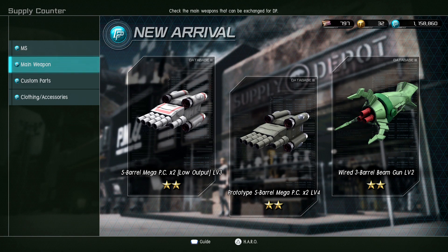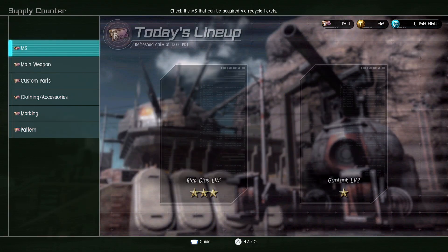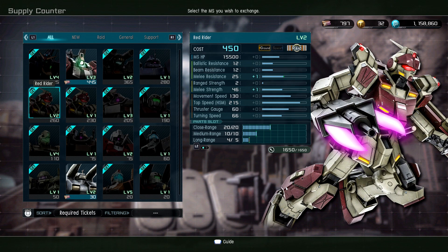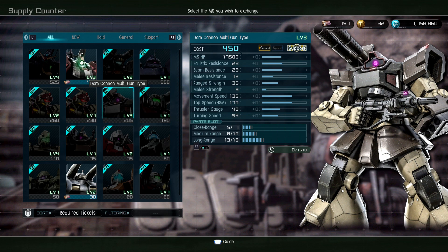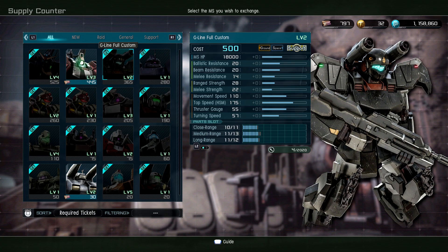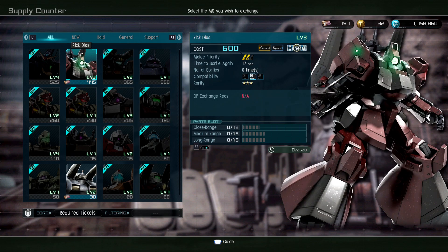Let's use the recycle shop — I'll exchange just about anything for recycle tickets. In the current supply materials we've got Red Rider — oh snap, Red Rider's really fun. Level one and two. What else? G-Line Forecast level two, I think. Rick Diaz — I think that's also new, the level three variant anyway.